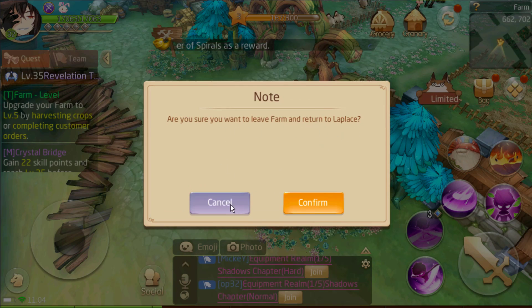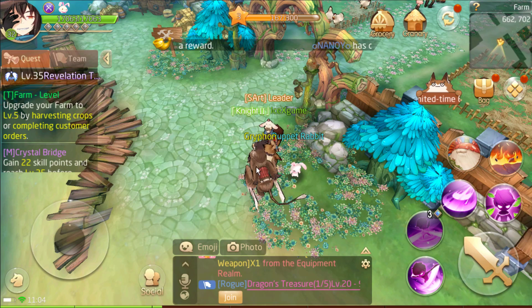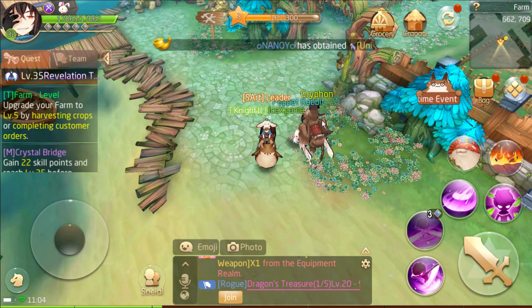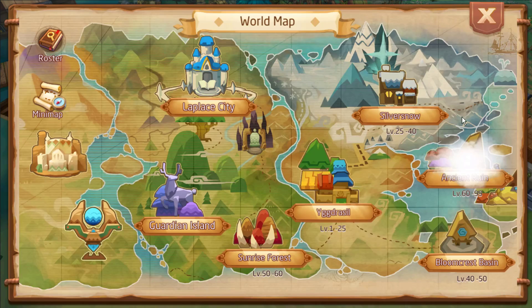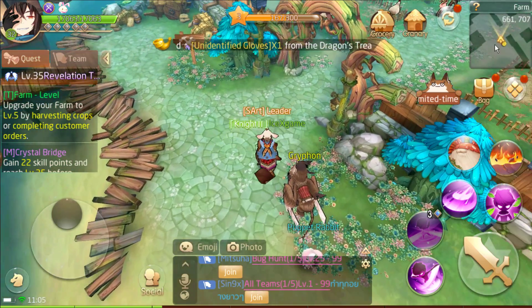If you want to leave the farm and return, from here you can leave your farm. If you cannot find this NPC, you can tap on the menu and more - there's a map option where you can also leave your farm.